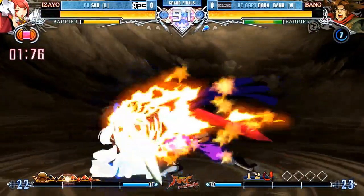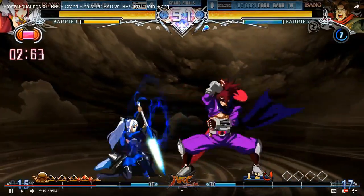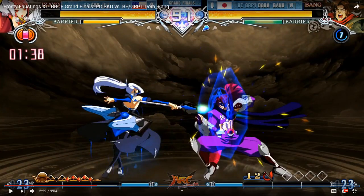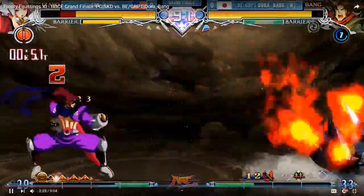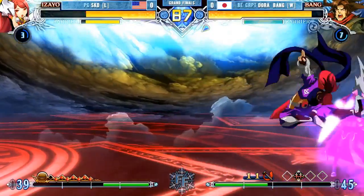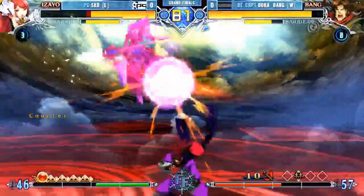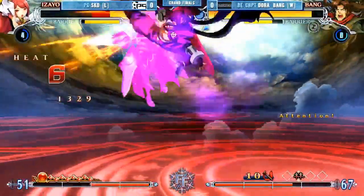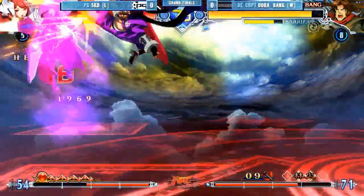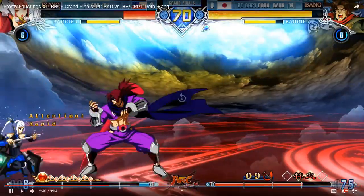Nice JD usage for the teleport right behind him. And again! Like we were mentioning — recognizing where he wants to counter poke a lot of the unsafe stuff from Dora. He's going to just guard point a lot of it, and then the moment he transitions between guard pointing and just getting out of pressure for free. Air DP. Yeah, that's ridiculous.